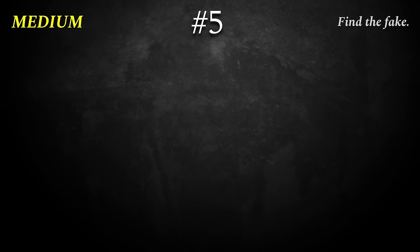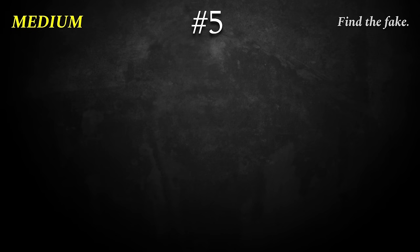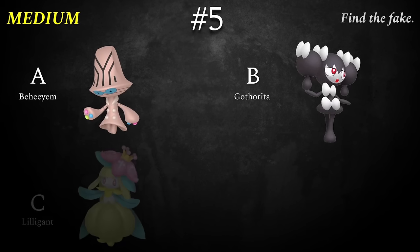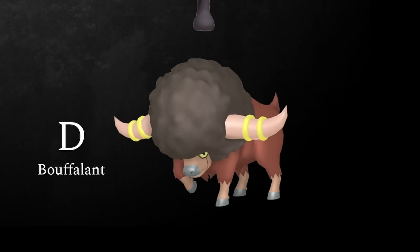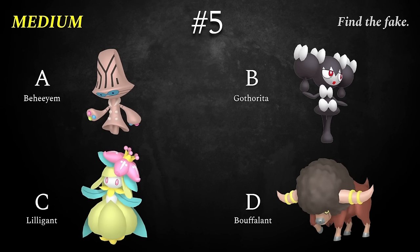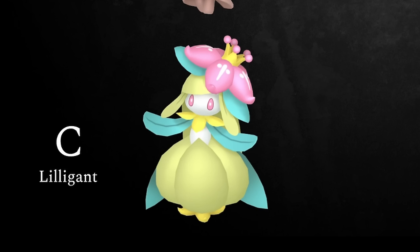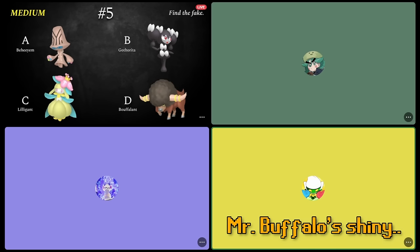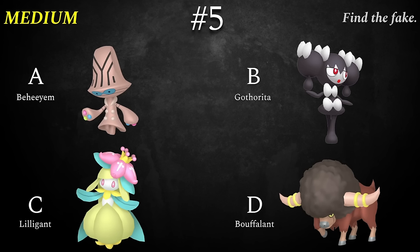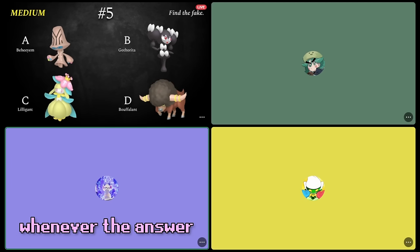Number five — I know everyone struggles with subtle shinies in some games, and this one has only subtle shinies. One of these straight up does not exist. Which one is it? Beheyeem, Gotharita, Lilligant, or Bouffalant? Some of the most subtle shinies in Gen 5 — these are tough to tell apart. I'm not really confident in Bouffalant or Beheyeem. If anything got changed on Buffalo Man or Beheyeem, it was doomed. The only thing I had going for me was Gotharita.